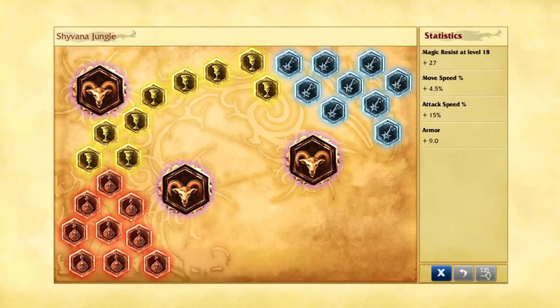The runes. I take 9 attack speed marks, 9 armor seals, 9 scaling magic resist glyphs, and 3 movement speed quints. I take the attack speed marks because Shyvana's Q cooldown decreases with each auto attack. I take 9 armor seals to survive early jungle damage. I take 9 scaling magic resist glyphs because this helps you be more tanky in the late game. And I take 3 movement speed quints to stick to your target better and also to have a faster jungle clear.